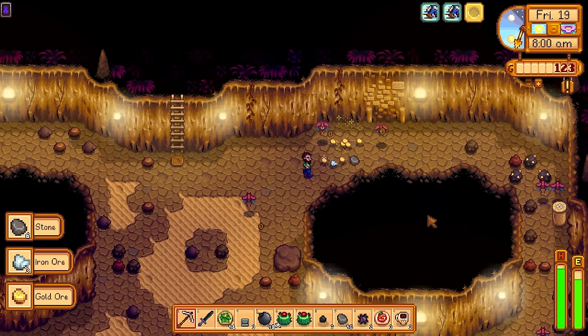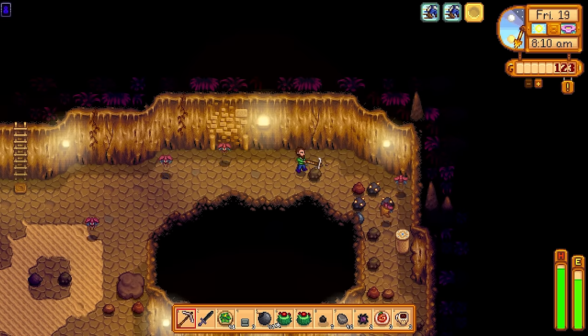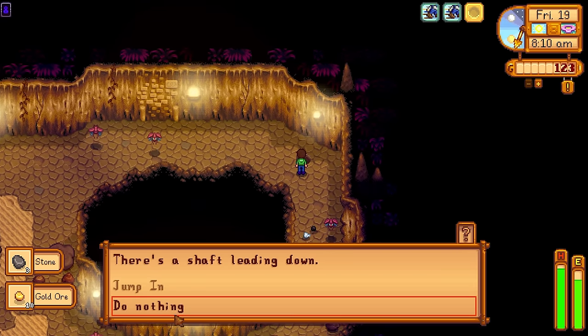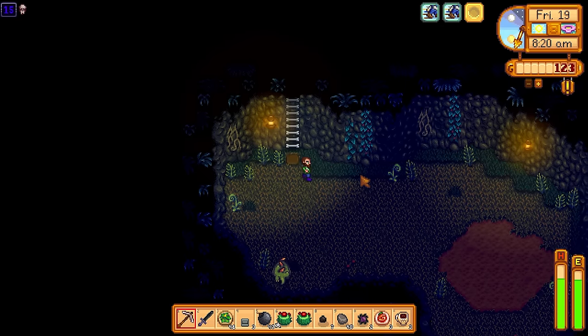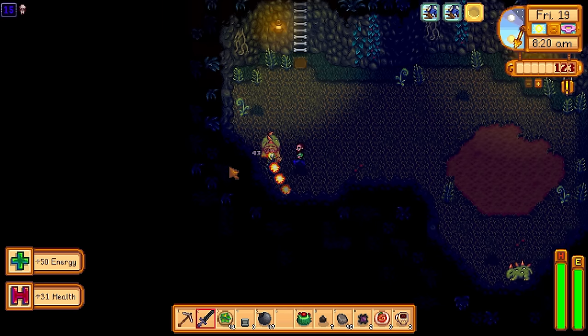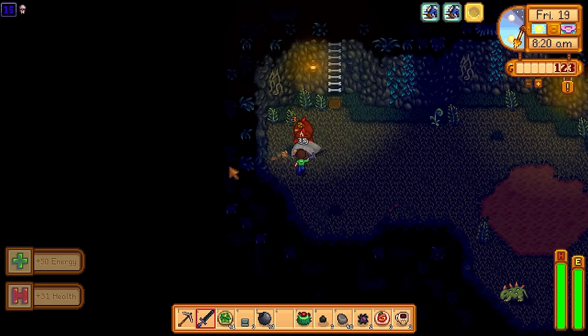If you see clumps of ore, it is worth putting down a bomb to get those resources — iron and gold are still quite valuable. You need gold to make crystallariums and iron to make kegs and quality sprinklers. If you come across small ambush floors, I recommend killing the enemies and then using the natural staircase instead of using up one of your crafted staircases.